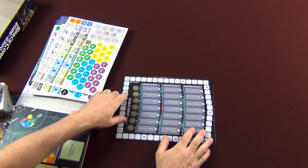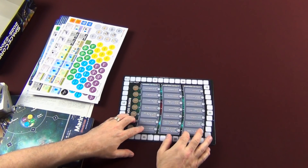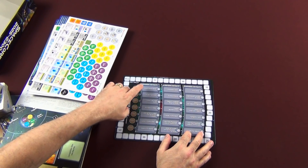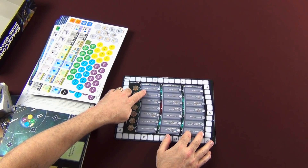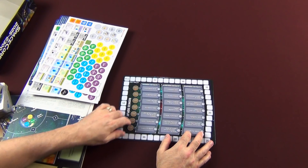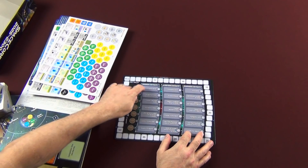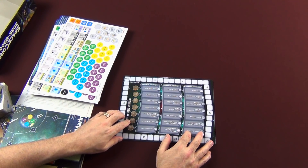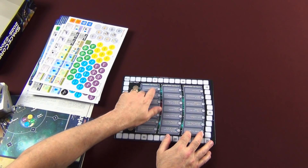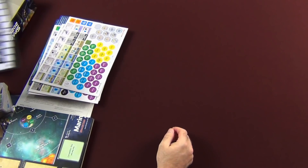The business display is the first thing we'll talk about. This is kind of interesting because, like most Euros, you have milestones that you want to achieve, and that's what these are. Each era — Mariners, Planeteers, and Starfarers — has their own contracts. They start over here, and then as you reach each milestone, you'll move the disc over and you'll get that payout. It'll continue on through each era. That's how the business display works.